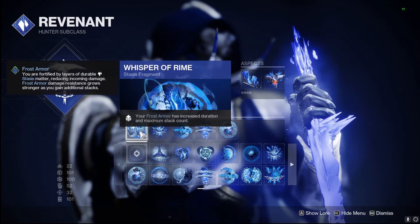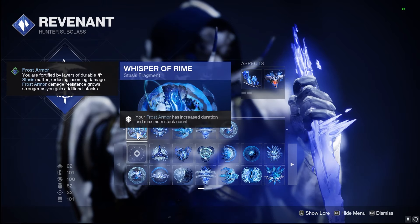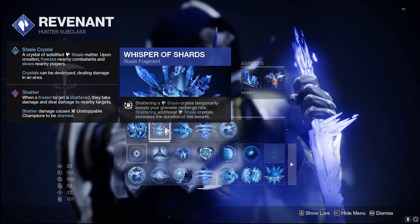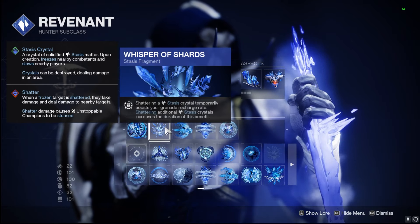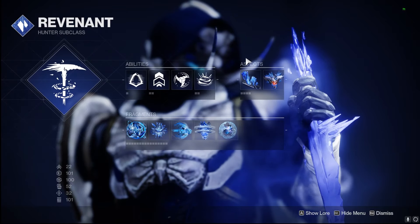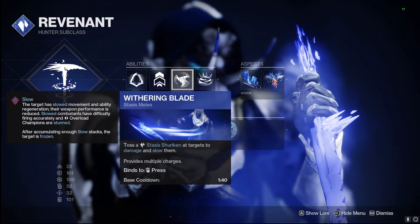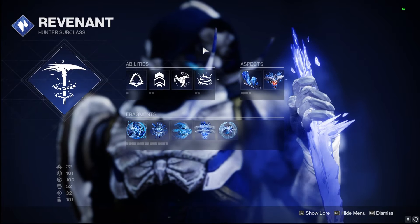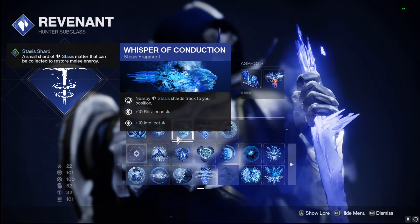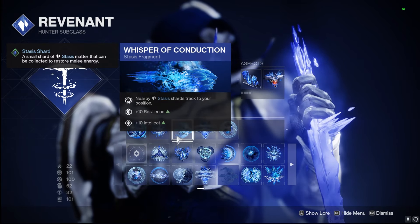Now for our Fragments: our Frost Armor has increased duration and max stacks, which is super nice for keeping us alive in endgame content. Whisper of Shards — shattering Stasis Crystals gives us a boost in Grenade Charge, very good for getting that Dusk Field back. This allows the feedback loop of getting the Crystal to spawn with Touch of Winter, throwing our Withering Blade at it, shattering it to proc the Mask of Fealty, and creating even more Stasis Shards. Those Stasis Shards track to our position, which is great with Whisper of Conduction.